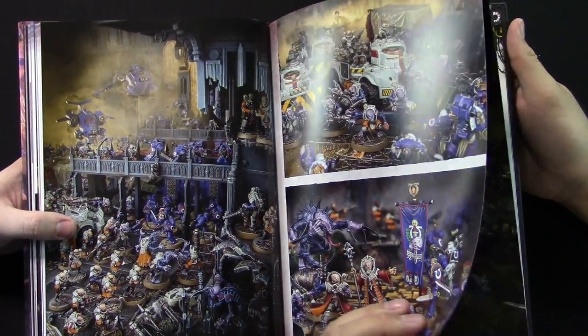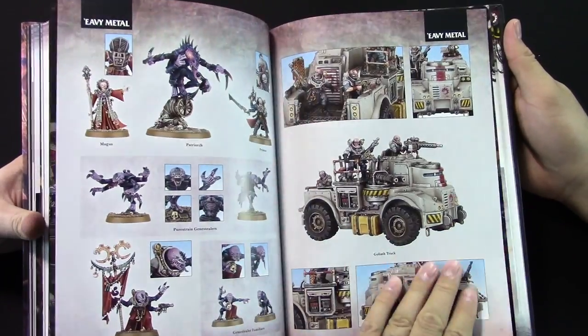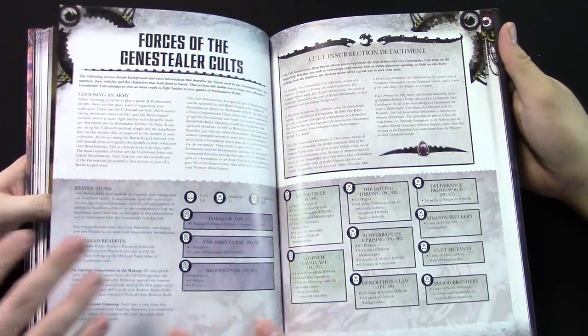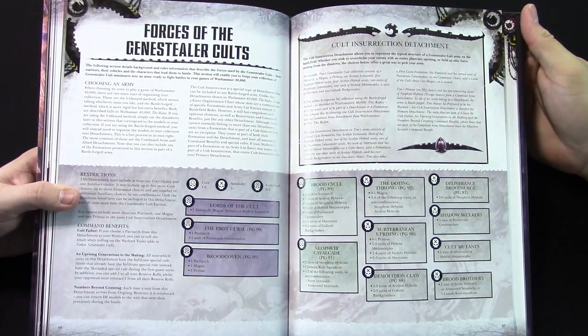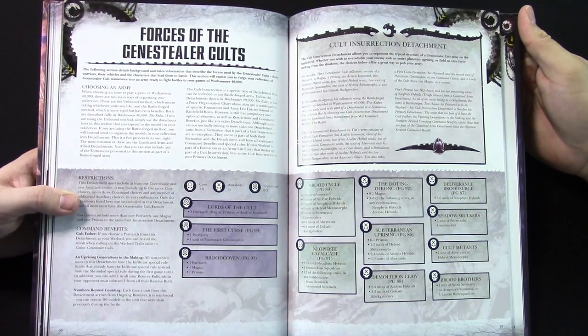A lot of awesome art. We'll skip ahead a little bit here — we're going to get to the part everybody's been dying to get to, which is the rules. So here's the first thing: the big thing is the Decurian-style detachment. The big detachment.